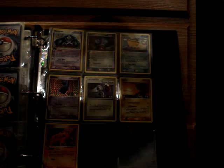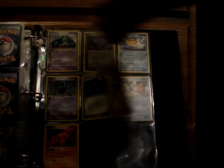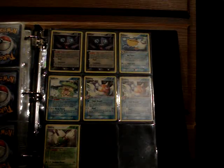For Deoxys, we have a Holo Metagross. The Reverses are Beldum, Energy Charge, Baltoy, and Phneumal. Non-hollow rares from Deoxys: two Sableye, Pelipper, Ludicolo, two Seaking, and Shiftry.